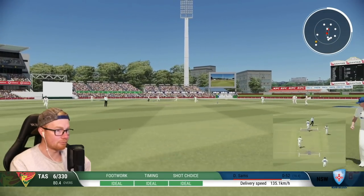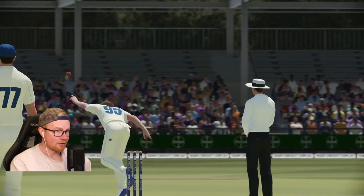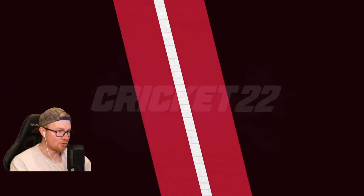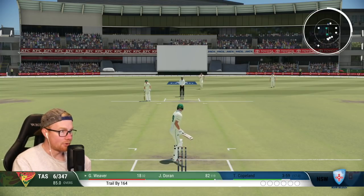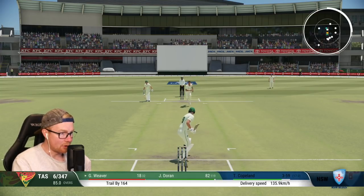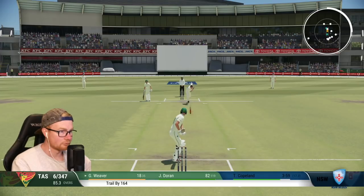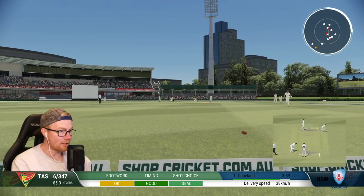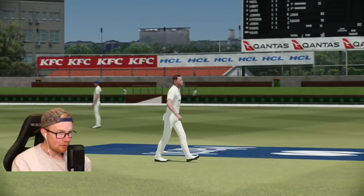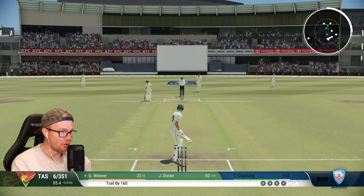There we go — first legit boundary! Lovely pull shot — we did that a lot in club cricket, just sat on the short stuff. Interesting looking pull shot but effective. Actually bowling quite well here — quite disciplined, even though we've got options on the leg side they'll just keep bowling outside off. Shot in the gap — is it going for four? It is! Just wait on the loosener and we'll take advantage of it. Puts us into the 20s: 22 off 36 here, nice little knock.